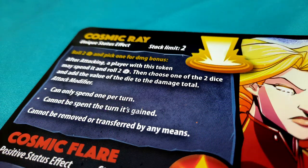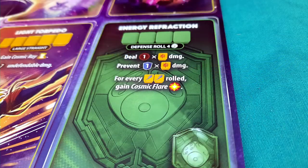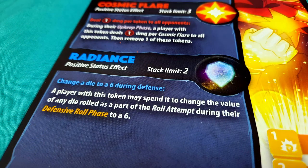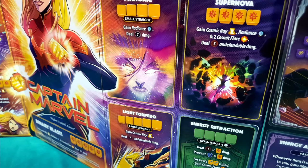One thing that kind of disappoints me is how little the game captures her durability. Captain Marvel was basically Marvel's equivalent to a Kryptonian like Superman. Her defense ability rarely blocks much damage — although she can use her radiant status effect to alter it, it rarely blocks more than a damage or two. Dice Throne in general really doesn't favor defense. I've noticed players have the hardest time grasping that a defensive roll rarely actually means defending anything, and that's a little bit of a shame.